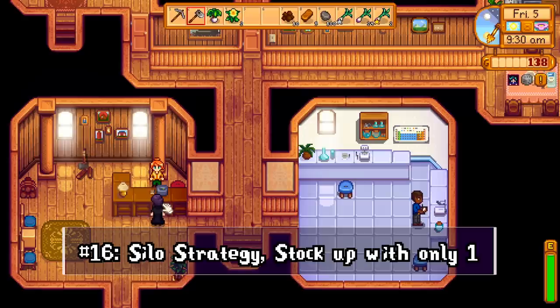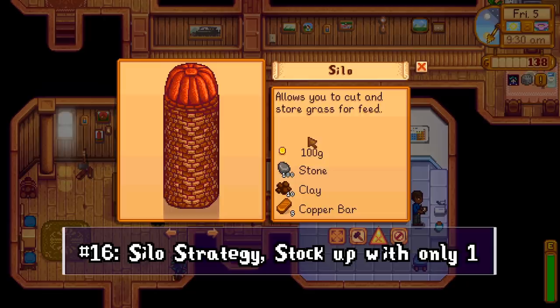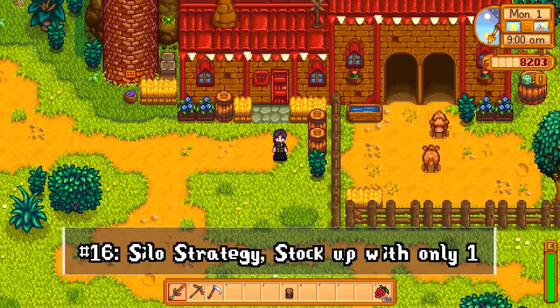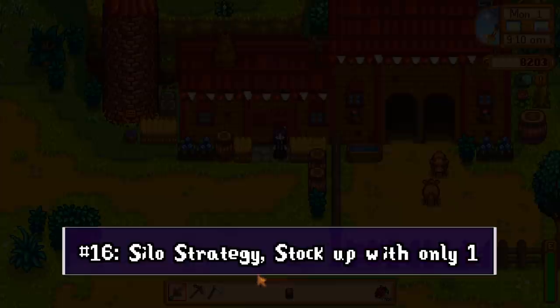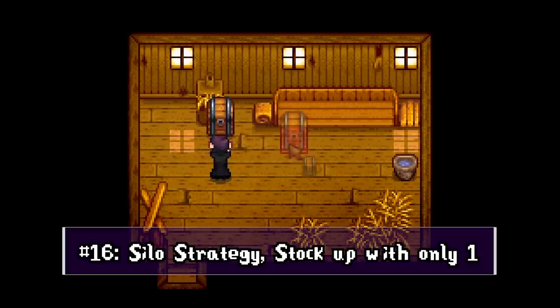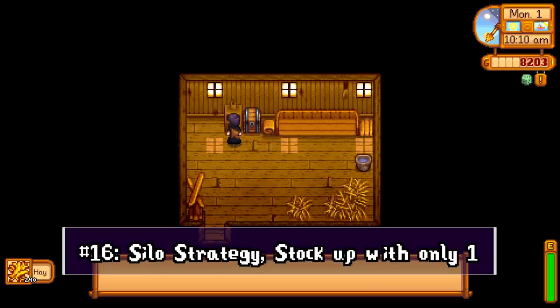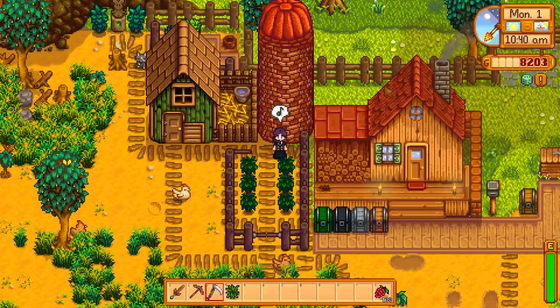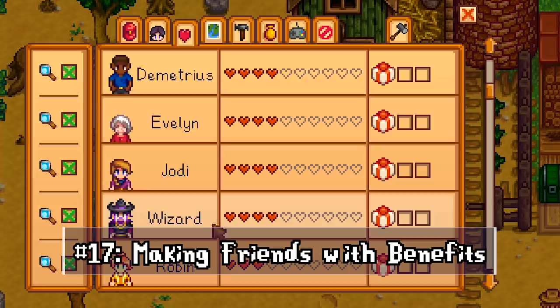The coop is the first farm building purchased from Robin and part of a quest, but before you build a coop or barn, consider building a silo first. It's low cost and resources, and once you have it you can harvest hay from grass with your scythe and stock up to feed your animals. This saves you money on buying hay from Marnie when she's actually open, and your animals won't go hungry. Put a chest inside or near the coop because you can pull hay out of the hopper to empty the silo and place it in the chest, so you can stock the silo up again without needing to build another one.